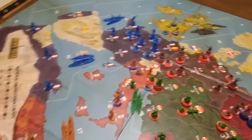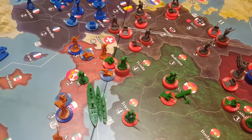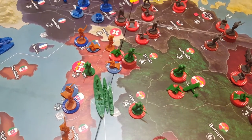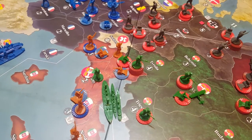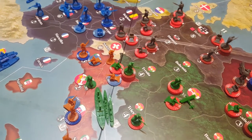Now let's look over towards Italy. We could move troops down to Trieste to help reinforce Venice, but at this point I don't think that's going to be necessary — it's just something we want to be on the lookout for.